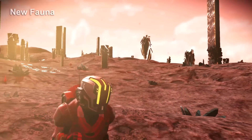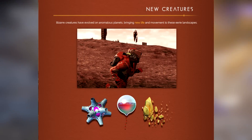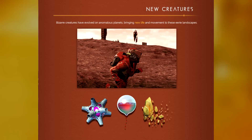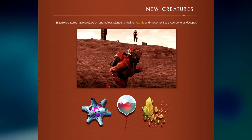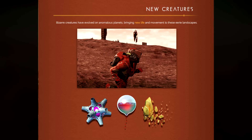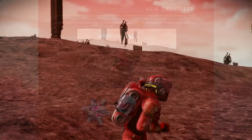Can you excavate it using your multi-tool, can you interact with it, does it do damage to you? The new creature section reads: bizarre creatures have evolved on anomalous planets, bringing new life and movement to these eerie landscapes. You can also see some new environmental objects - we have these crystals. The one on the left with all of those holes we had before on anomalous planets, but you can now get these and put them on your base - that's how cool it is.